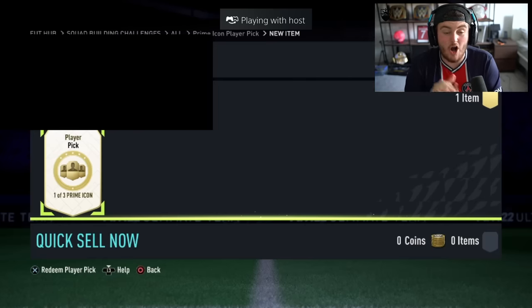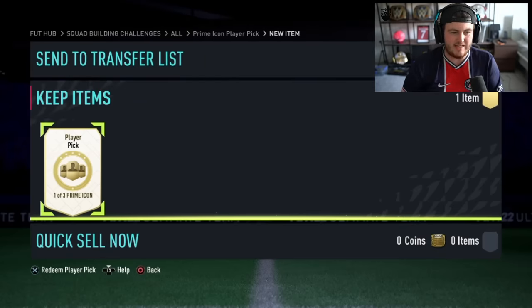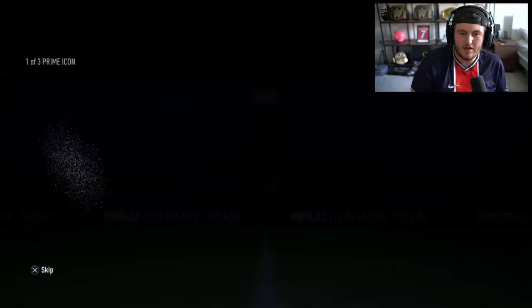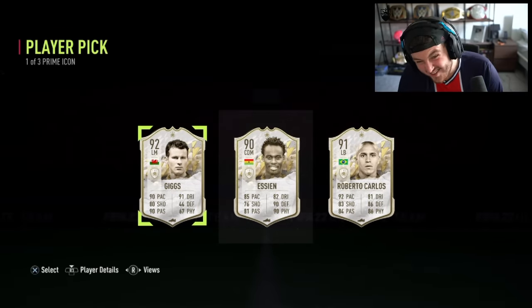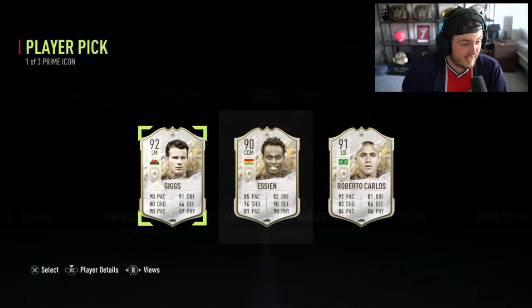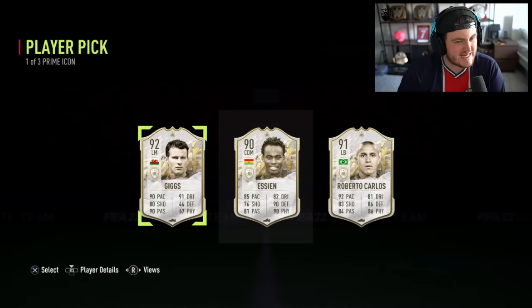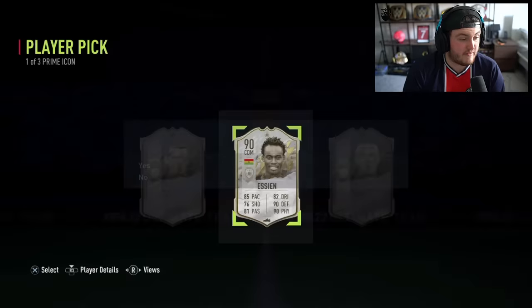Next icon player pick — this is Mehdi's account. Can we get Mehdi something good? That's one of those where it's not like a big W, we're not super excited, but that's not bad at all. Roberto Carlos or Essien is a choice — I would probably go Essien. I think Essien's got a really nice card for CDM. Roberto Carlos is a really good left back, but at that left back spot there are a lot of good options out already. So I'd probably go Essien.